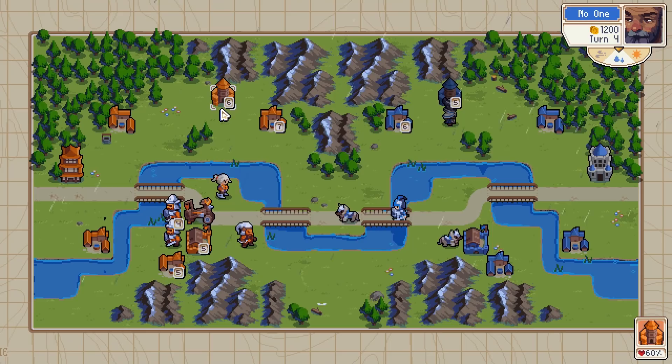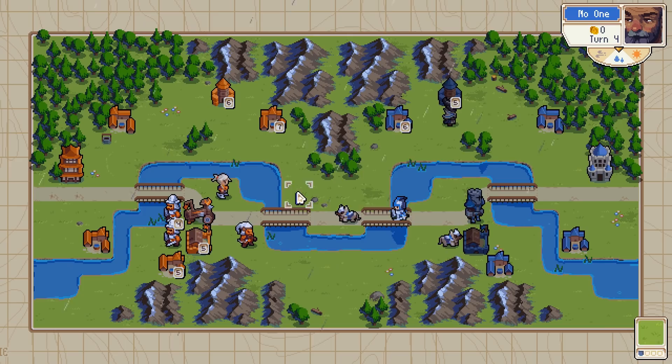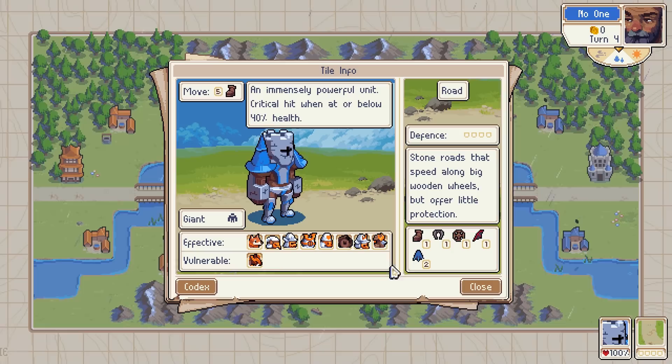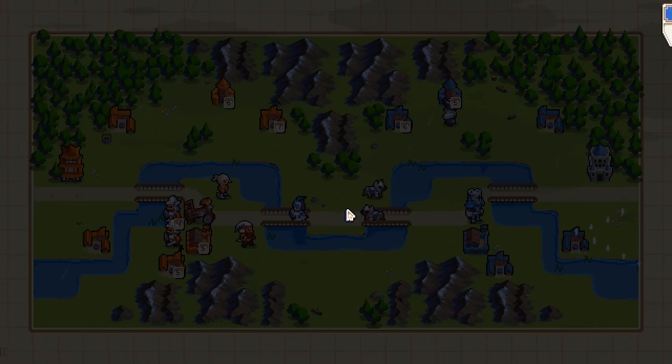Alright, so he captured the tower — the flying units tower. Tower, village, stronghold, barracks — got it. Oh, he was saving up for the big boy. Okay, that's not going to be fun to deal with. Vulnerable to... I can't really tell what that is. Look at my ballista — maybe that's the big boy dragon.